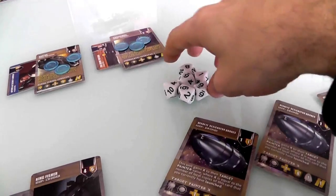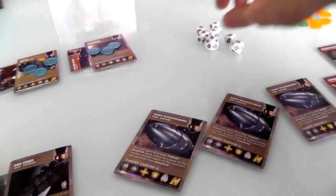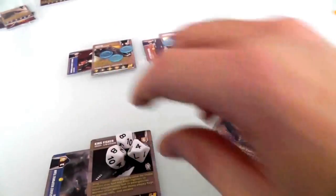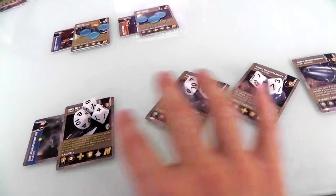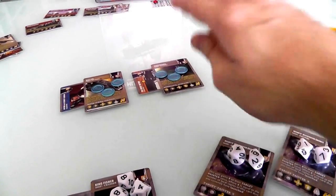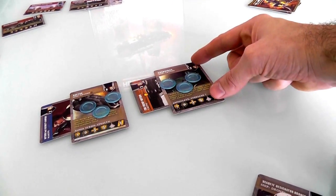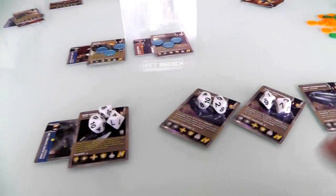Jen can divide these dice any way she wants. She could just put them all on the fissure and almost guaranteed take it out. But she's going to try to take everything out — putting two on this drone, two on this drone, and three on the fissure. You have to declare everything before you roll. You can't roll and then change based on results. The downside to overloading is that next round, the cockatrice will not be able to fire at all — it'll just be a sitting duck.